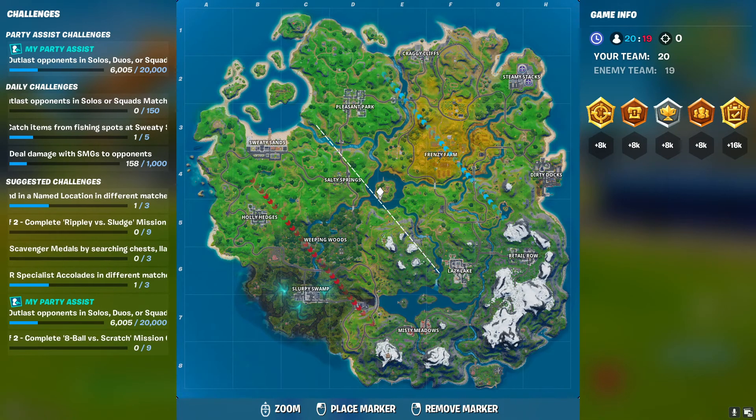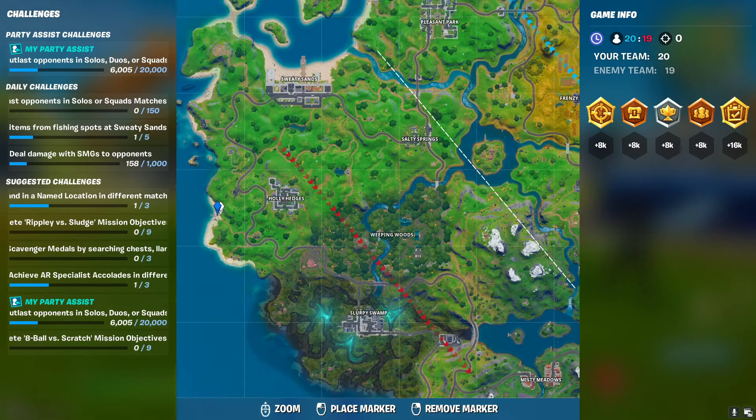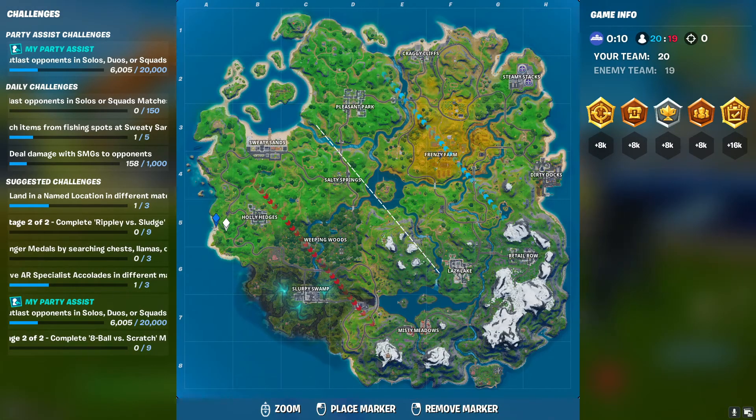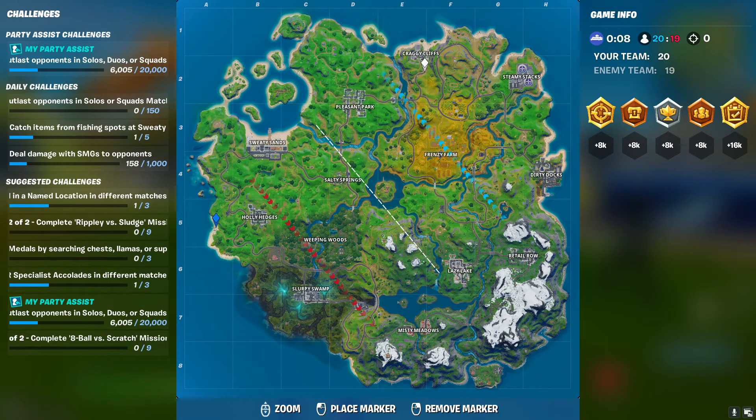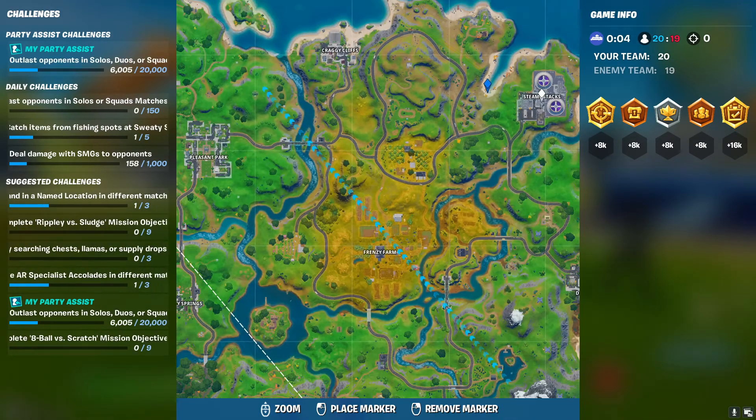The locations are as follows: you're supposed to dance at Rainbow Rentals. Rainbow Rentals is here on the east side of Holy Hatchery — if you zoom in right here, that's where Rainbow Rentals is at and that's where we'll be going.